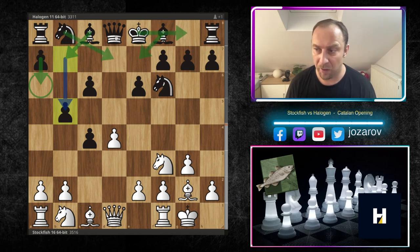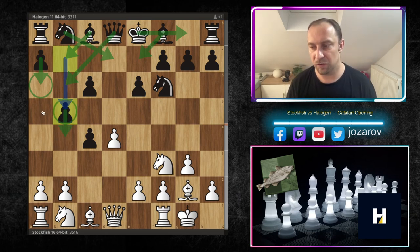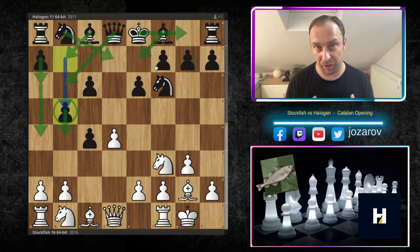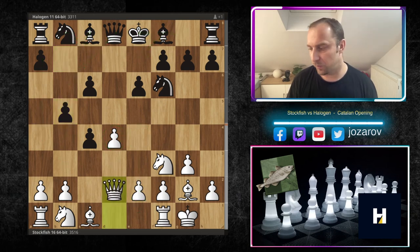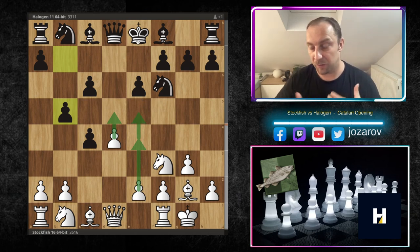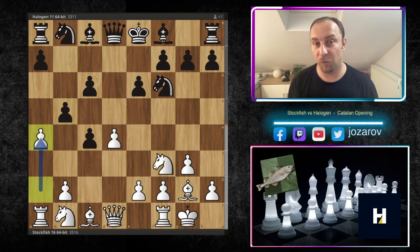Halogen is hoping to keep the extra pawn on c4 with c6, bishop to b7, bishop to e7, kingside castling, knight from b to d7, maybe queen to b6, and then slowly use the four versus two pawn majority on the queenside. For the lost pawn, white has dynamic possibilities in the center — a two versus one pawn majority — so white should attack the center and if possible also the kingside.